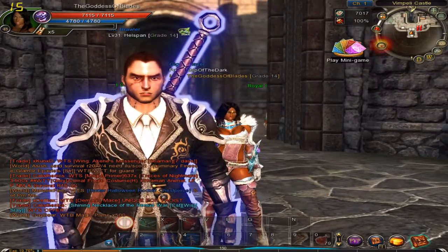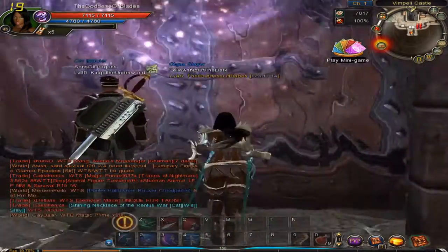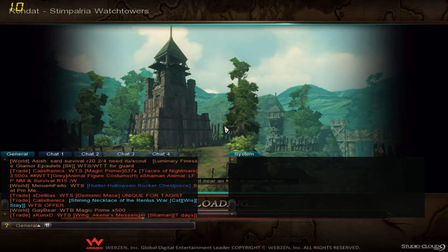Hello Amigo and welcome to another C9 morning. Today we're going to be visiting a new location — it's the Stimperia Watchtowers. So let's see what this location is all about. I have been warned that this is probably one of the most difficult locations so far, so let's see how this goes.